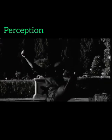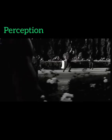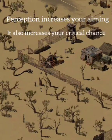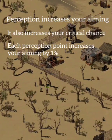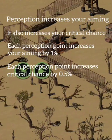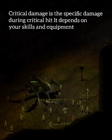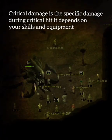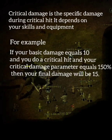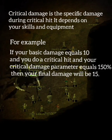Perception increases your aiming and your critical chance. Each Perception point increases your aiming by 1%, and each Perception point increases critical chance by 0.5%. Critical damage is the specific damage dealt during a critical hit. It depends on your skills and equipment. If your basic damage equals 10 and you do a critical hit with a critical damage parameter of 150%, your final damage will be 15.